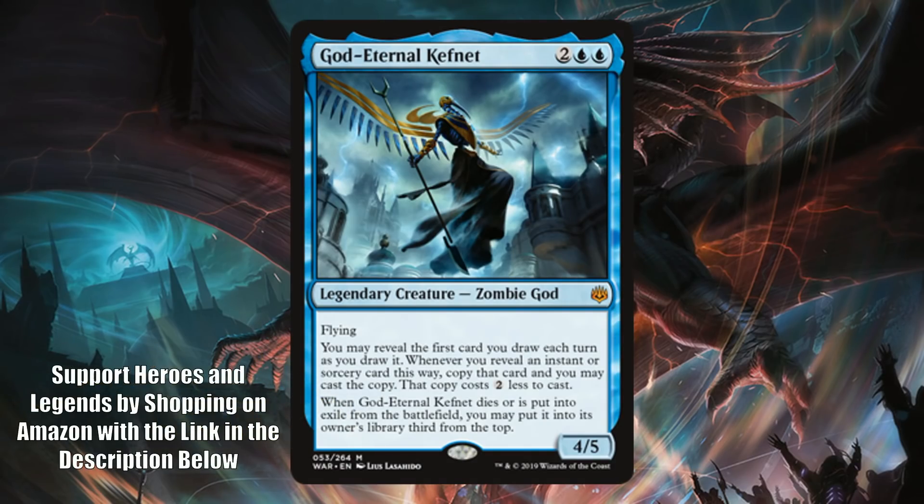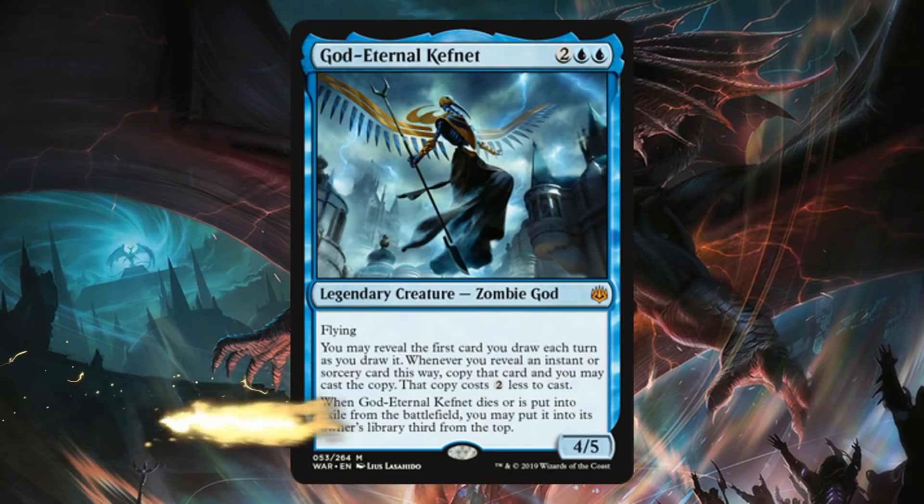Being a mythic, if you're lucky enough to open this, even if you don't have that many instant or sorcery spells in your deck, don't worry — the 4/5 flyer that is persistent is going to be good enough. In Commander you'll love it there too. You'll be copying all sorts of crazy instants and sorceries at a reduced cost, and it is legendary, so it could be your Commander.